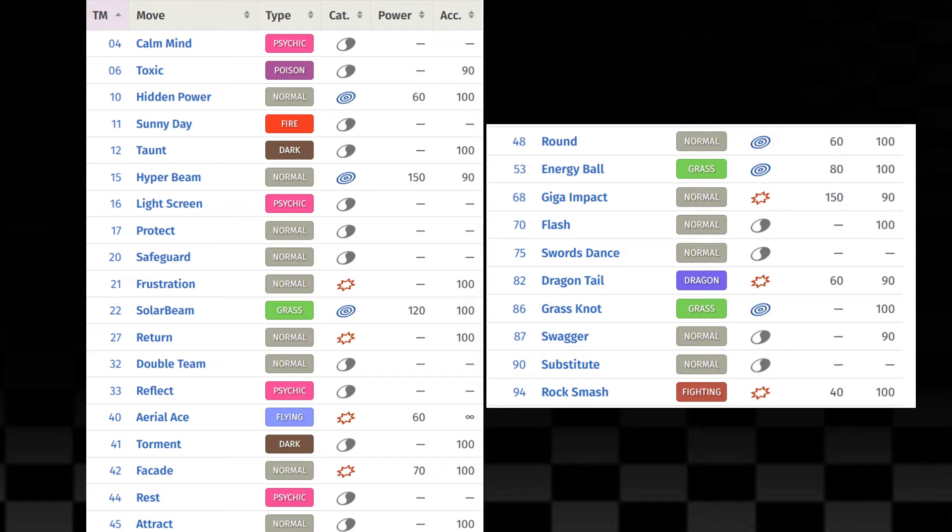The Serperior line can learn a wide variety of grass type moves which is good, but the problem is that we don't have any moves to use for coverage against other types such as Flying, Fire, or Ice types. I'm gonna guess that a lot of this challenge is gonna consist of just brute forcing my way through it, but with high speed and defense, I'm pretty sure we can probably do this.